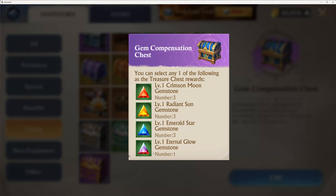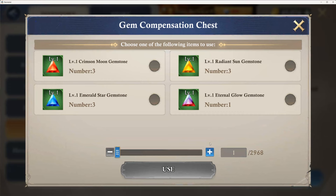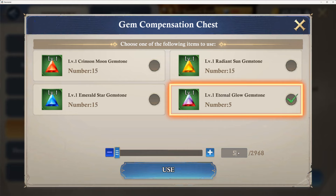What I need to do is figure out how many I need to complete a level 9. Let's just do 500 Eternal Glow and see what we get. Hit use, then go back to the gems.